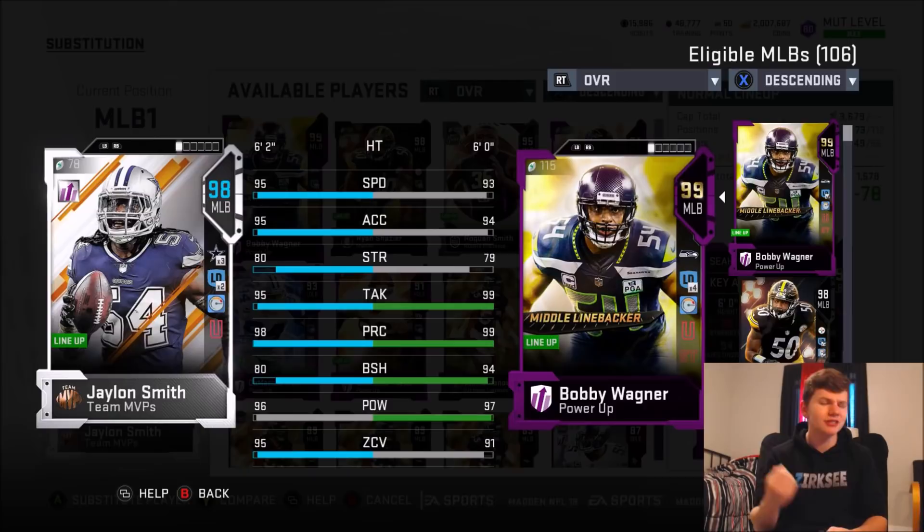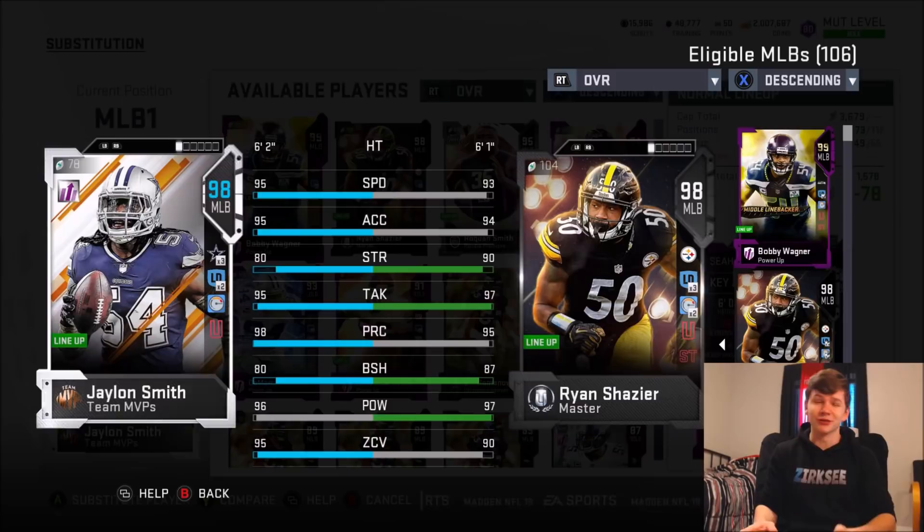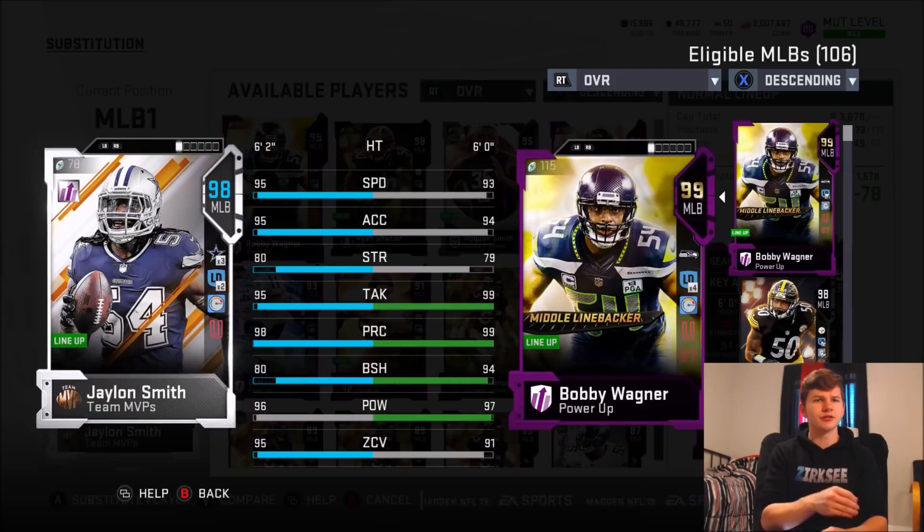You guys see the stat differences here — this is with the chem boost on Jalen Smith. Shazier actually has plus three speed, so he has one more than Jalen, which would be the same if I powered him up. And of course the acceleration as well. So Jalen would be faster than both of these guys — at least he would have more acceleration. Really, really good card.